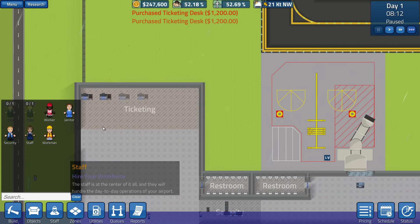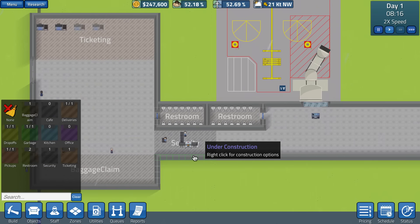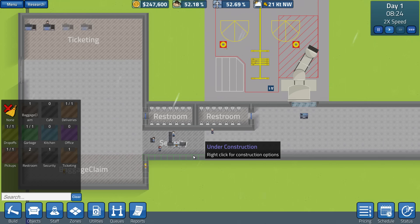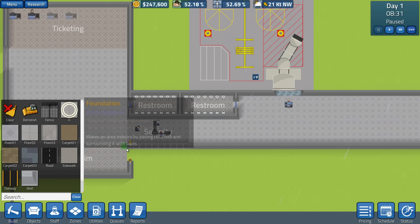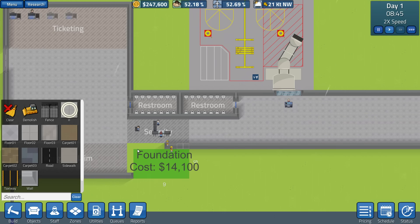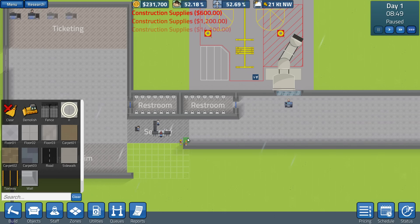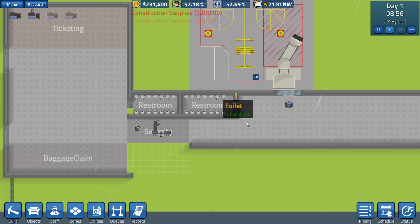I think I remember knowing a guy who worked on an airline — he was on the baggage detail or whatever. Anyway, essentially it's just running an airport. Just the bare basics of it, and everything that comes with that job that you'd expect is in this game. You've got to manage security, you've got to make some restrooms so that people don't have accidents, you've got to fund staff — it's actually a pretty engaging experience.